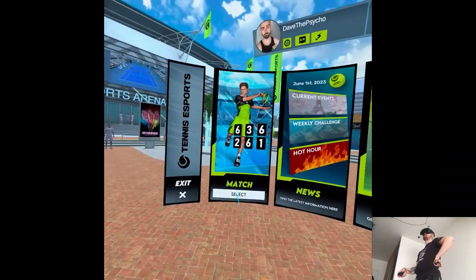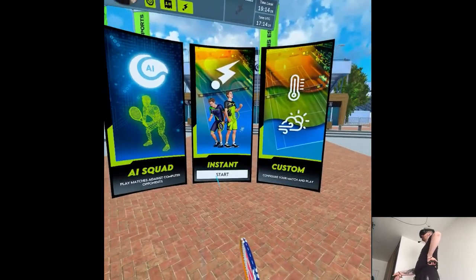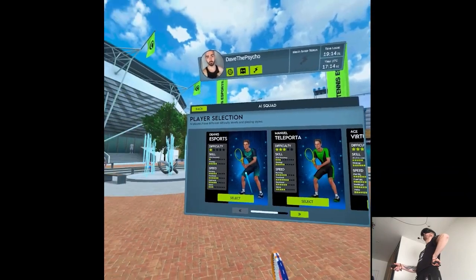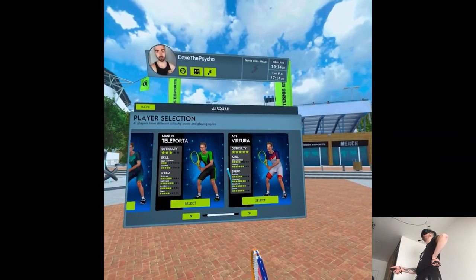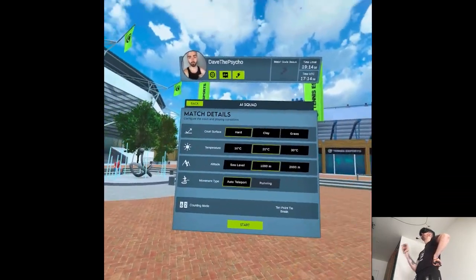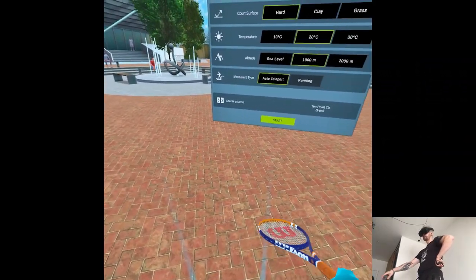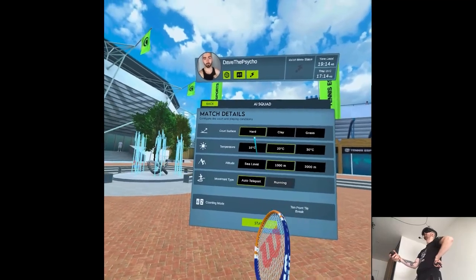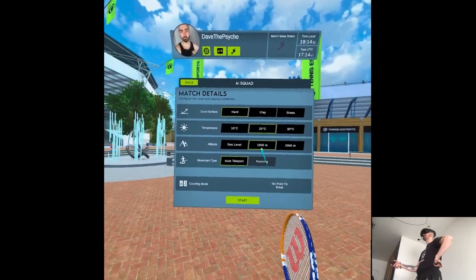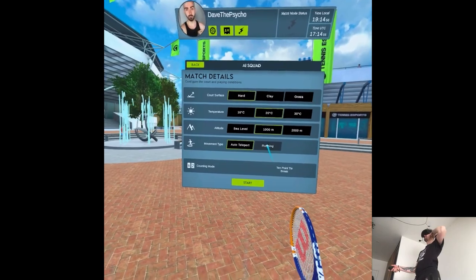The UI looks nice. I love the surnames. Hard, clay, grass — different court surfaces affect ball bouncing. Temperature — I didn't know that was important — and altitude as well. Okay, I can't switch to running.